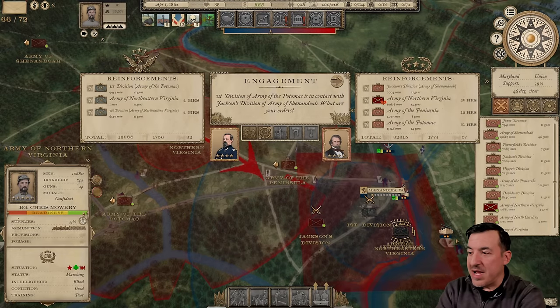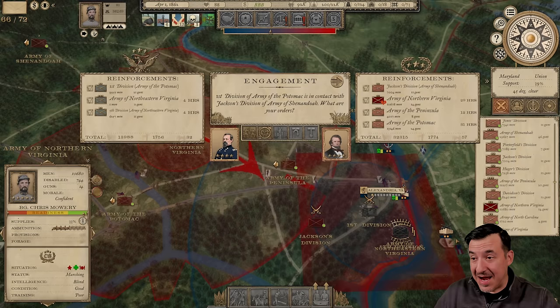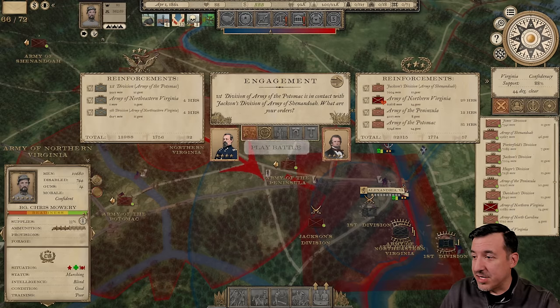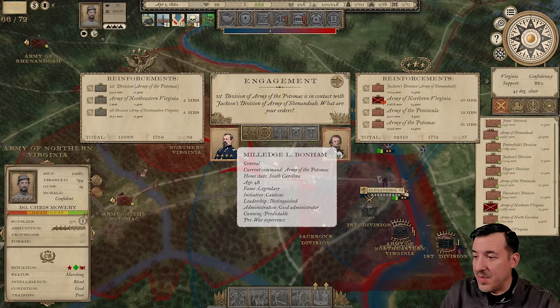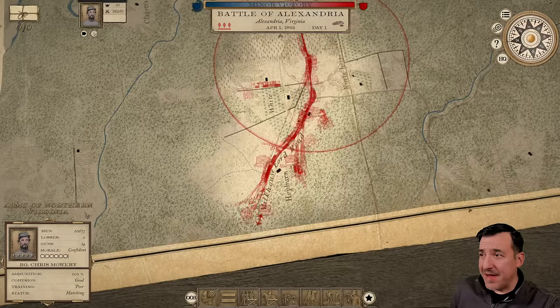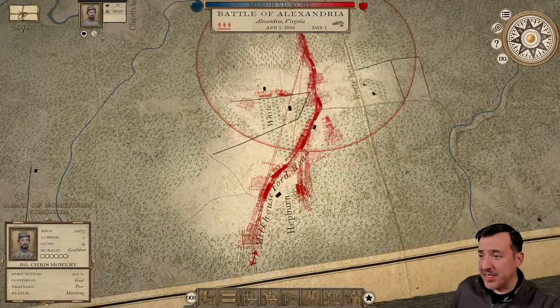We started making our move toward Alexandria and it looks like some other units got there first — they're engaging. We are going to arrive in 29 hours. By the time everybody arrives there's going to be a substantial force that outnumbers the Union better than 2 to 1. Looks like Millage Bonham is the commanding officer and we're going up against Irvin McDowell. Battle of Alexandria, April 1st, 1862.